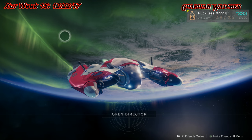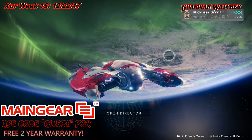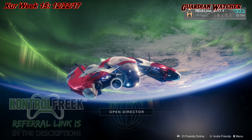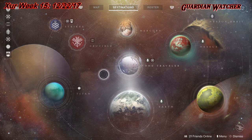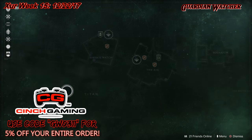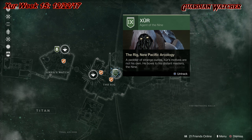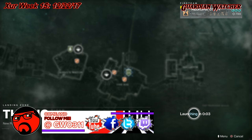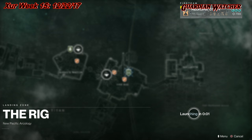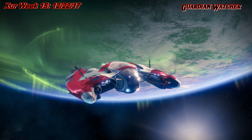What's up guys, Reckless here and welcome to Garnier Watcher. It's Friday December 22nd 2017 and that means it is week number 15 of Xur. He is located on Titan on the Rig, so we're gonna mark him and then we are gonna see what he has in his wonderful shadow shop this week. A lot of minor changes will be coming to the channel and I'm pretty sure you guys are gonna enjoy it.